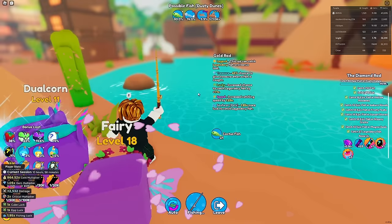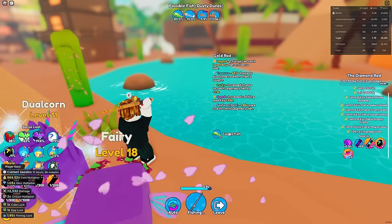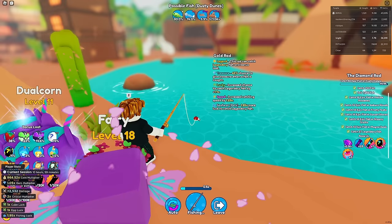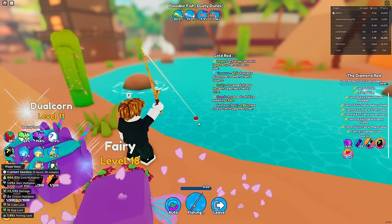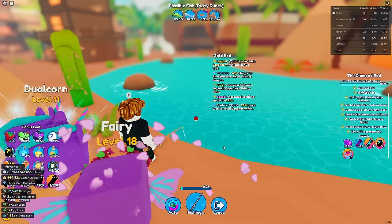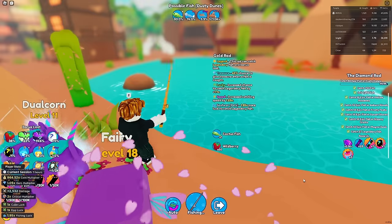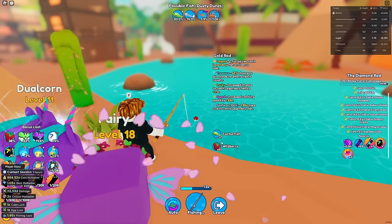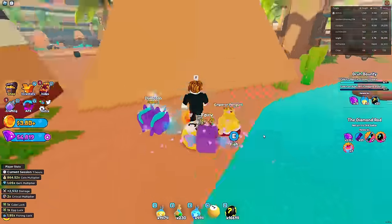Come on, please, Isaac please. Then, I got a prismatic sundae - that's a one in 20k drop. And then we got it - the sand ray! The diamond rod quest is done. I'm not only about to get my first ever prismatic egg, but there are other rewards too.